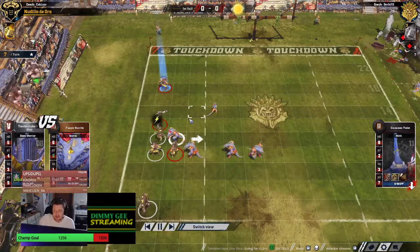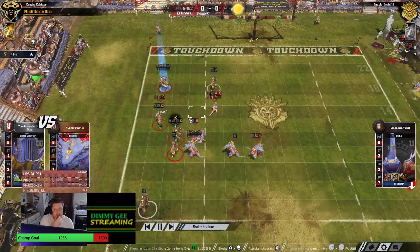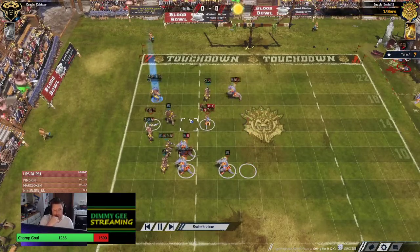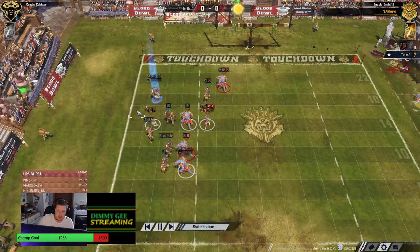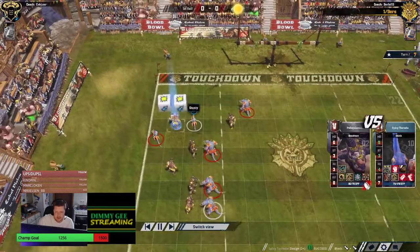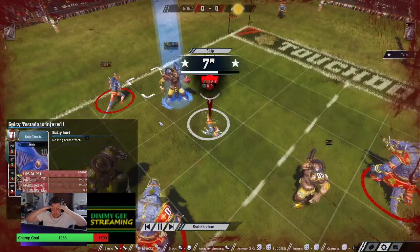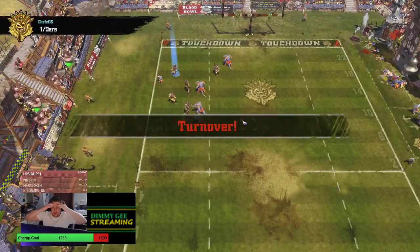He hasn't fouled once — I think he either hasn't registered he's got a bribe, or he just doesn't want to foul in case it gets called and he hasn't really got a great deal of players. This Sidestep Skink can literally just dodge on a 3+ with Dodge and then he's on the ball. He's taking the 1D on Blodge — the push — oh what?! You did not just catch your own Skink on the craziest greed reroll against the Blodger!